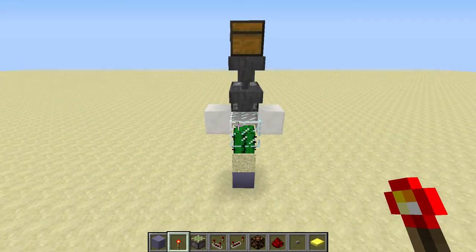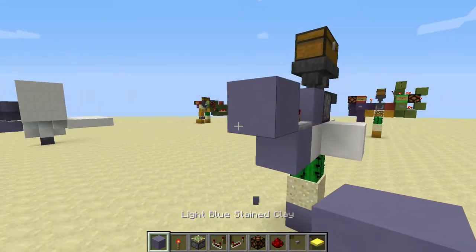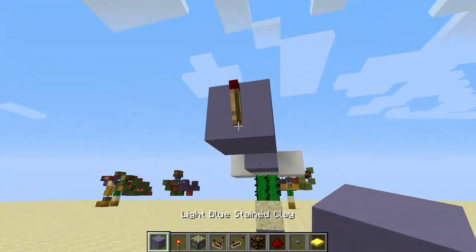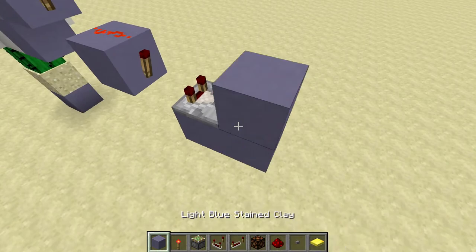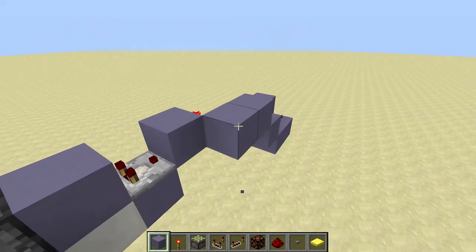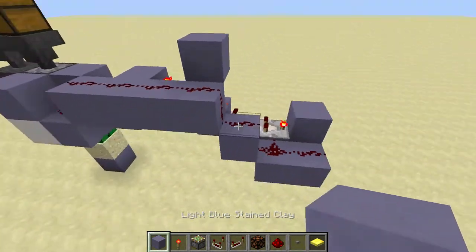Now let's build the big brother — the 3000 version. The start is the same. Place the comparator, then the signal goes into a torch, one block space, dust, torch — that completes the torch repeater. Switch the comparator on and add redstone to complete the clock. Now take the signal up and up again, along here, down one — it connects here so we need to disconnect that. That completes the clock.